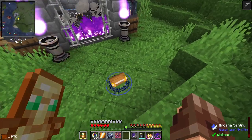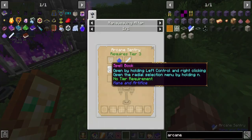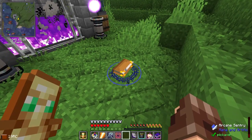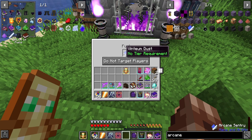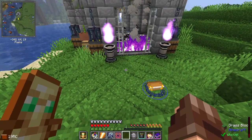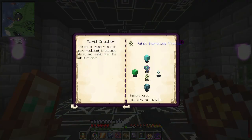I may have made one of these arcane sentries, which is kind of cool. It's not nearly as effective as a golem but a lot cheaper - it requires a spell book, Vintium dust, some wizard chalk, and a rune of defense. You fuel it with Vintium dust, you can tell it what to attack. It does its job, just not nearly as good as my new laser cannon golem. And in order to be efficient with processing those ores, I'm going to make a Merid crusher. This is the most advanced demon there is - both more resistant to essence decay and faster than the Afrit crusher, which is great.